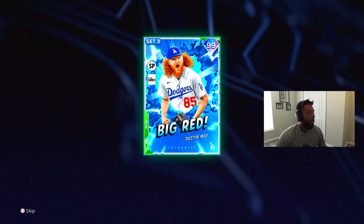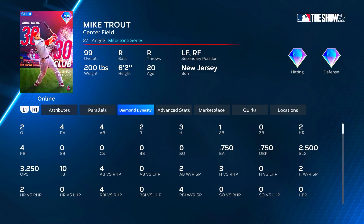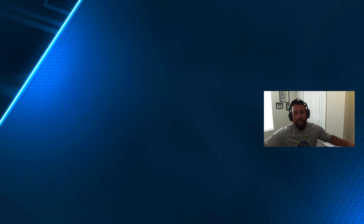Trout ends up three for four in his debut with two bombs and four RBI. How much better of a debut could he have given us? Three for four with two bombs, four RBI, and a double. The only at-bat we messed up we missed a cutter over the middle and then swung at a cutter off the plate — we've gotta be better. Nonetheless, three for four facing all righties — 750 in the debut. We spent a million stubs and it does not matter.